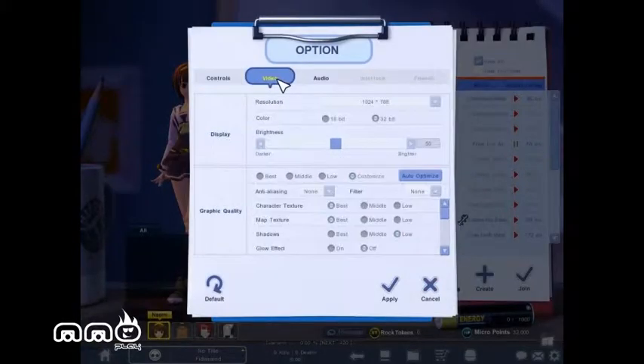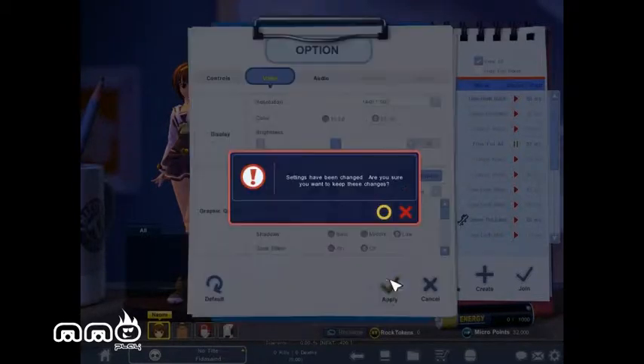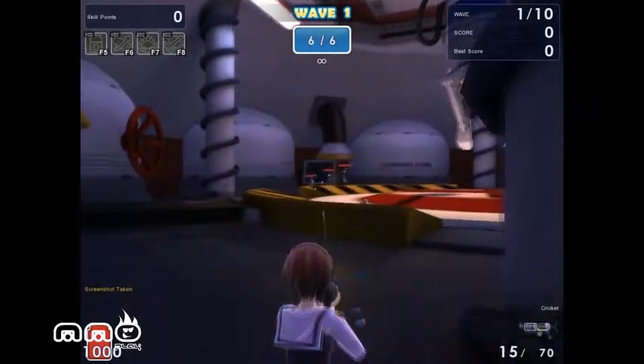Hello and welcome to another First Impressions video brought to you by MMO Play. Today we're taking a look at Microvolt. It is a free-to-play first-person shooter from NQ Games and published by Rock Hippo Productions. It's available over at Steam, released in July of 2012, so this one's a brand new game.